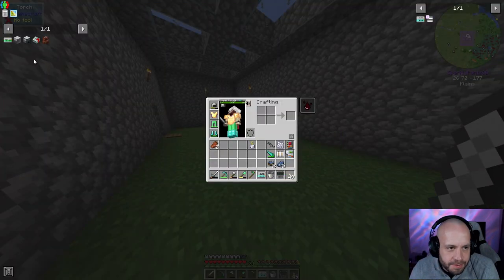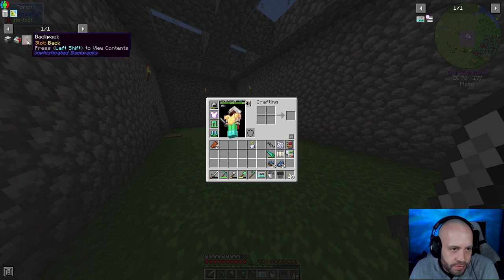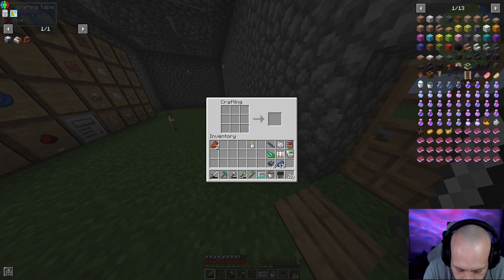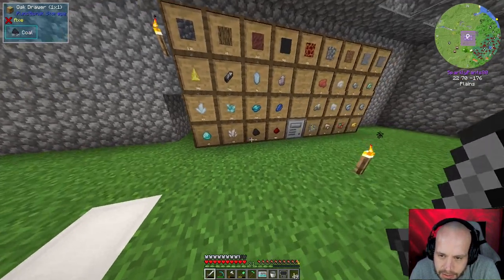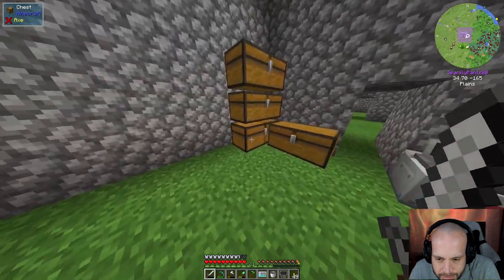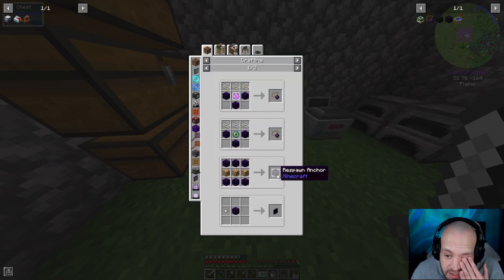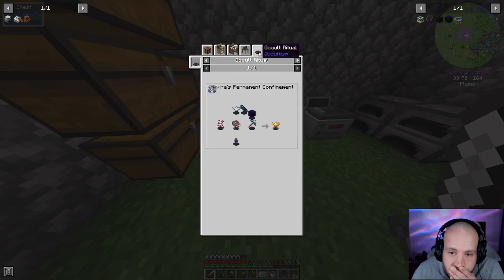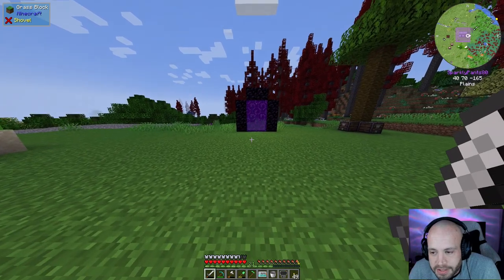Shortly we're going to build a portal to the mining dimension so we don't have to worry about the regular mine anymore. The recipe needs 368 obsidian and diamonds. I could spare the diamonds, but I don't think I have any obsidian — all I have is crying obsidian, which is used for the trinkets portal charm. So we're not doing that today.